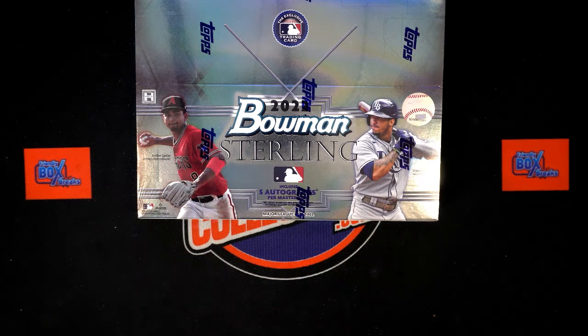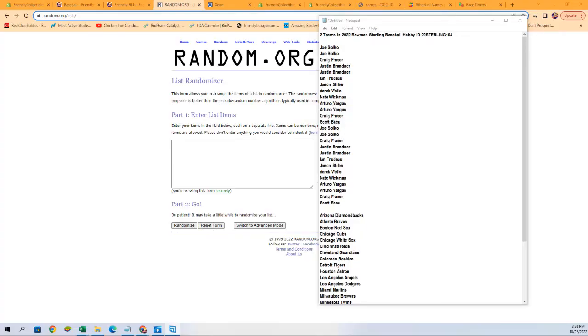It's time for 2022 Bowman Sterling baseball hobby box 104. This is a random team break with two teams per spot. We're going to switch over — we've got all our owner names and team names, we're going to randomize them each seven times in the randomizer, pair them up on the spreadsheet, and give you a moment to talk any trades if any. Starting with owner names.